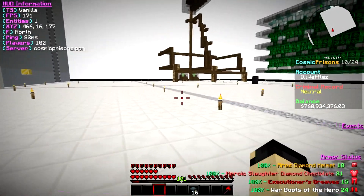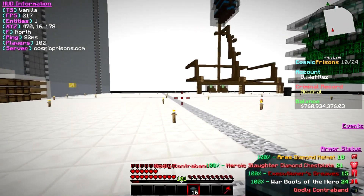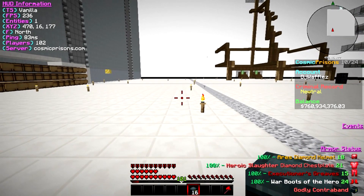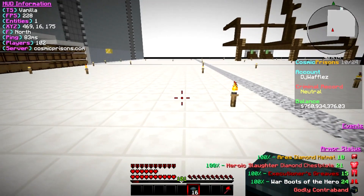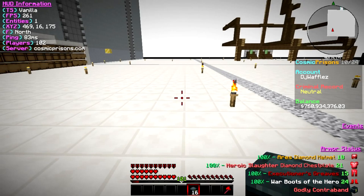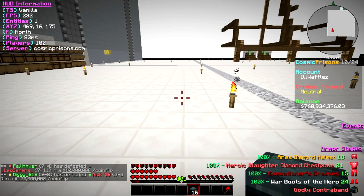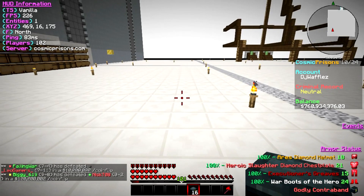Now the last — saving the best for last, guys. Okay, we have 16 — hoping we get something really, really OP out of it. Please, please. So let's begin opening the Gali Contrabands. Leave a like, guys — leave a like for giving us luck out of these 16 contrabands, the Gali ones. Let's go for it.